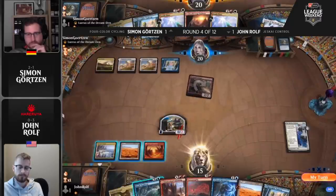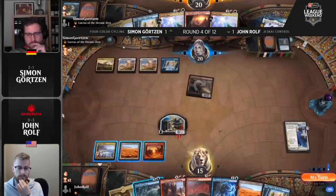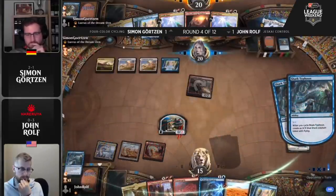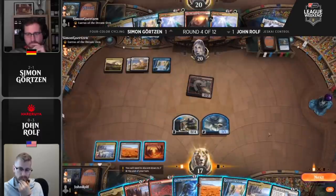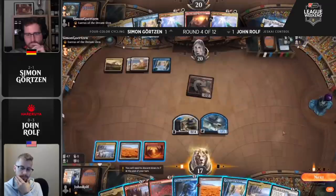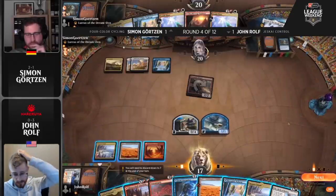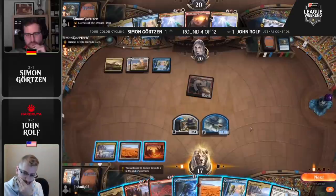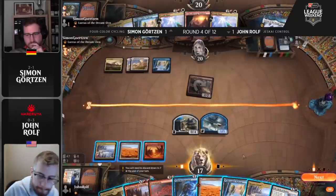An easy block here for Wolf — going to jump in front of the Stinger. Simon just doesn't have anything to do here. The issue for Simon, which he may or may not be aware of, is that if you fire off the Zenith Flare at the Wall to kill it — okay, that's your way to stop him from Transmogrifying — but then cycle Shark Typhoon, make a one-one, land, Transmogrify, get Dream Trawler, you're dead. So he's just holding steady with his Zenith Flares right now. What Simon's trying to do is represent Mystical Dispute, saying: you do not want to cast Transmogrify, don't want to do anything — I'm going to try to buy time this way.